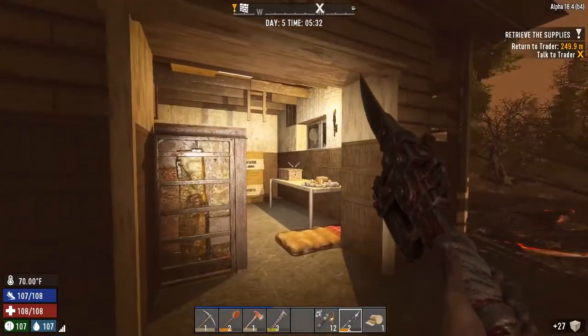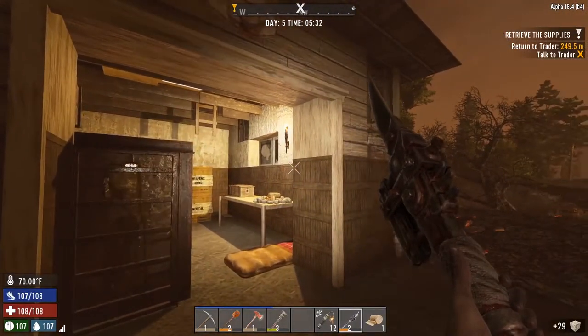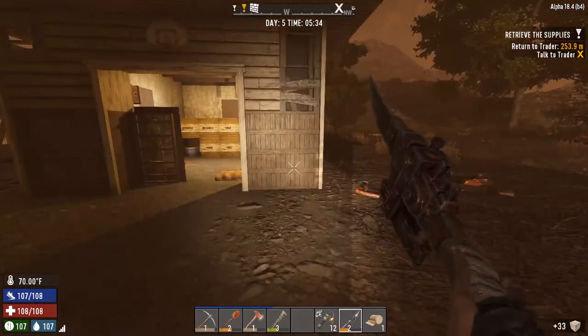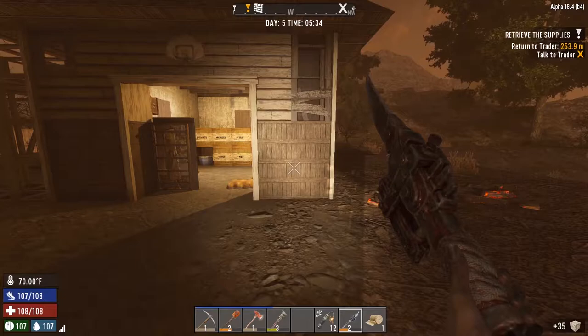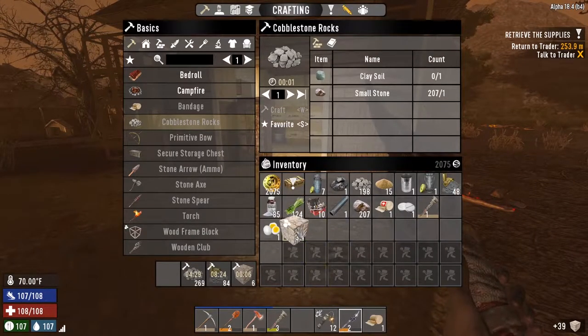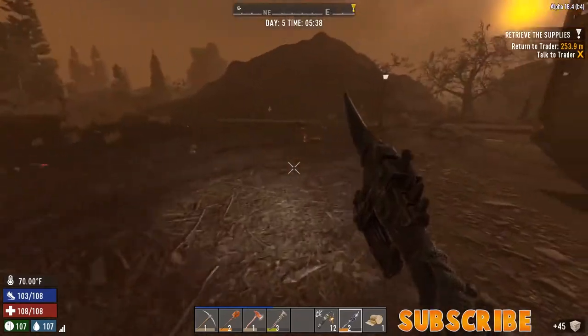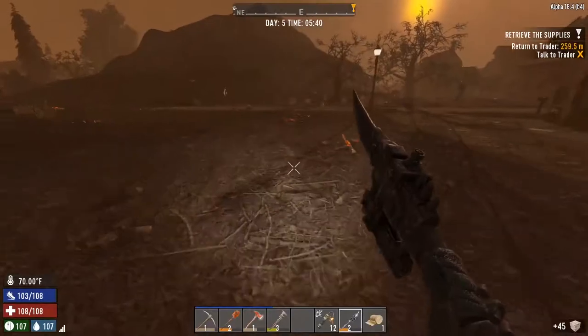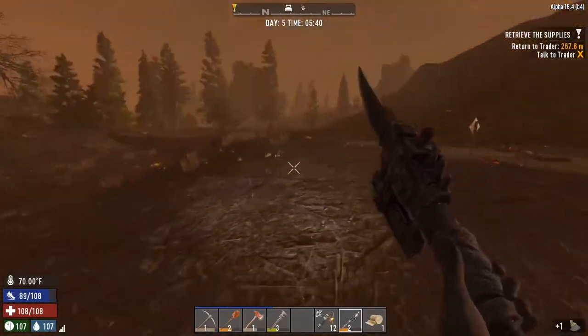Hello everybody, it's daffyduck91 here from notagamergaming and we are on day five of my bombshell playthrough. It is time to make a horde base. Last night I made 12 more pipe bombs, I did a bunch of mining for stuff to make gunpowder as well as cobblestone to make flagstone blocks, because I'm going to be spending part of the morning just getting my horde base ready.